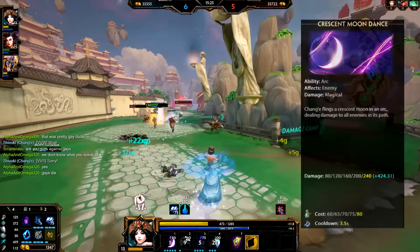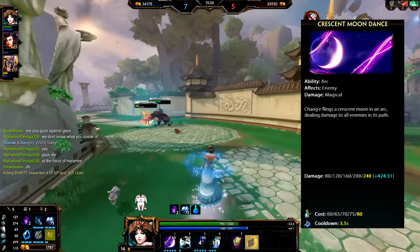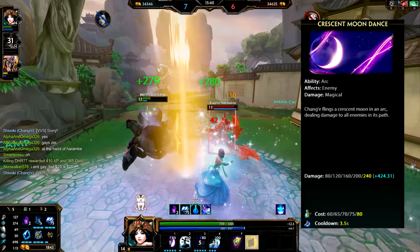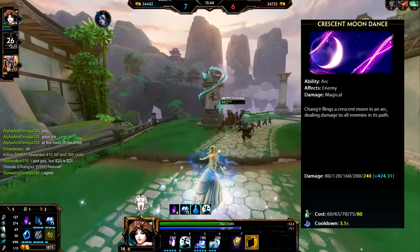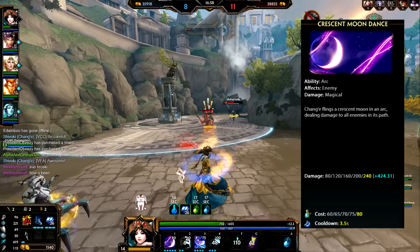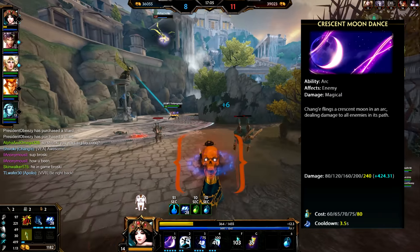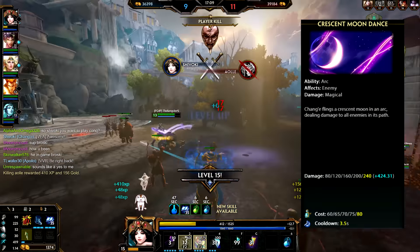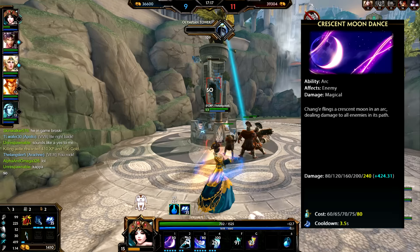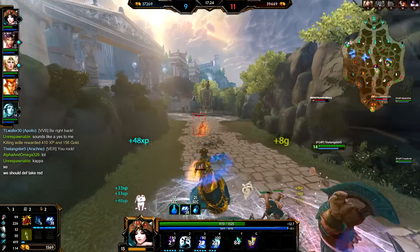Her number one is called Crescent Moondance — a very awesome ability that hits pretty hard. Chang'e flings a crescent moon that hits all units in its arc, dealing damage to all enemies in its path. The damage starts at 80 and maxes out at 240 plus 60% of her magical power, so this is definitely her main damage ability. The mana cost starts at 60 and maxes out at 80 with only a 5-second cooldown, so with a little cooldown reduction you'll have it up almost every 3 seconds. For lane clear, come from the side — you can clear the entire wave with one swipe.